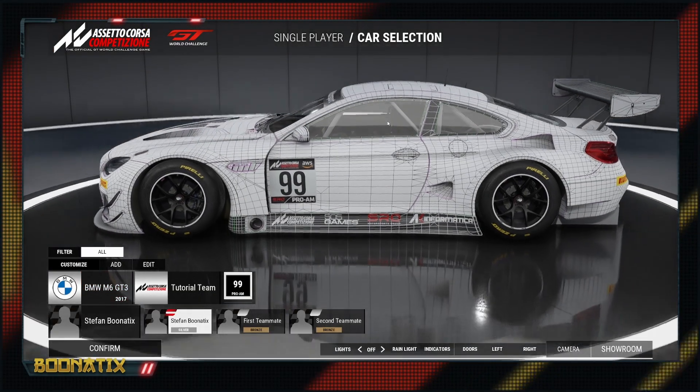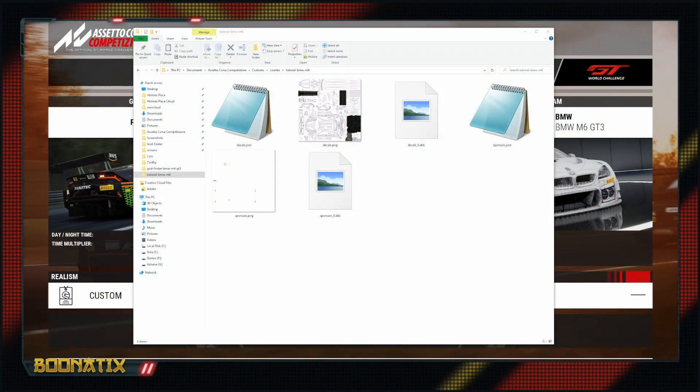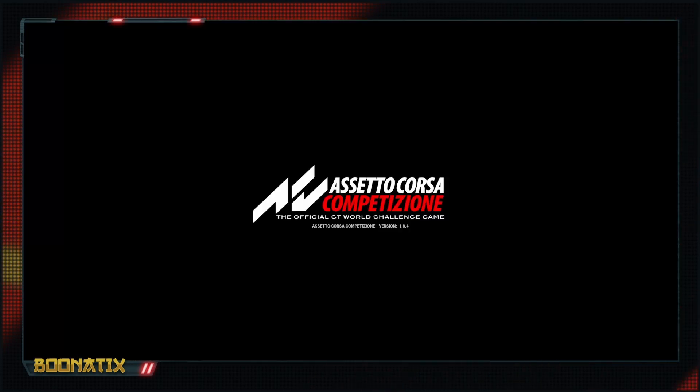This is everything a custom livery consists of, and we can already see it in the showroom. Now the big change with patch 1.8 is that the game creates so-called DDS files in the custom livery folders. When you start the game with the patch and first check a car with a custom livery in the showroom, the game freezes because it is creating underscore zero dot DDS files. If you jump into a game session, the game will freeze again because it creates an additional underscore one dot DDS file.